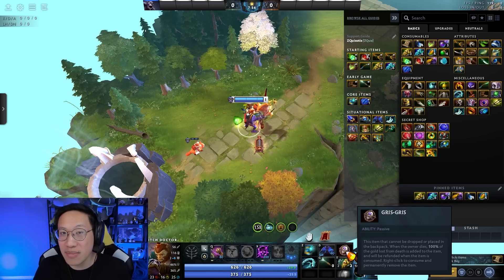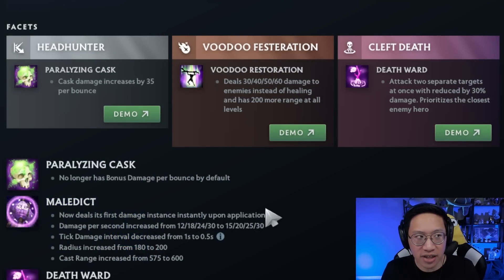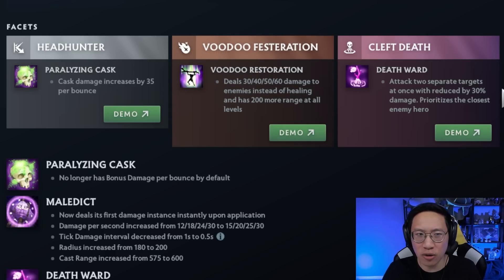If you are dying so much that you're saving thousands of gold, you have a separate issue the Grigri cannot solve. The practical value of Grigri really starts to drop off once you're filling up slots and looking for your first major purchase — whether that's shard, force staff, glimmer, or similar items. So somewhere between 10 to 20 minutes sounds right for consuming the Grigri. For facets, I think Headhunter is his best one right now — the data shows a positive win rate, and it scales at 35 per level now instead of 10/15/20/25. Voodoo Festoration might work for an offlane Witch Doctor, but the win rate is bad. Clef Death is closer to 50-50 but still slightly negative.